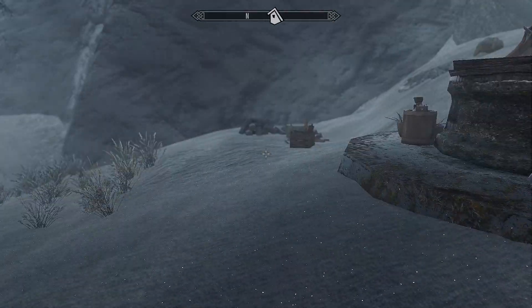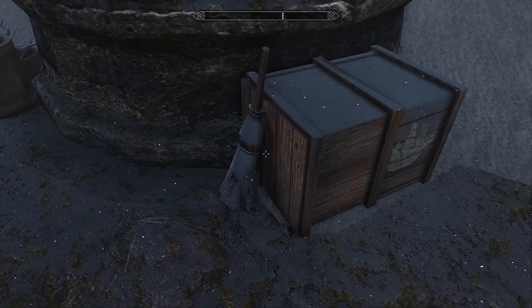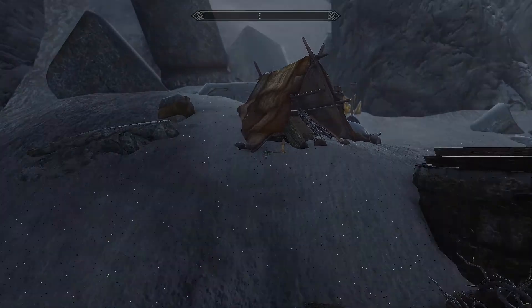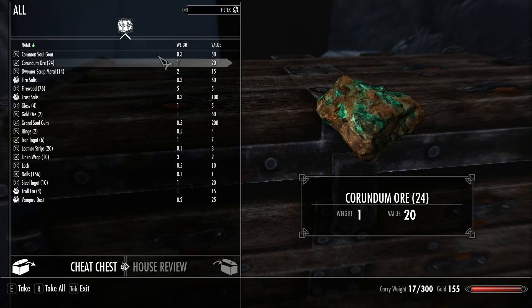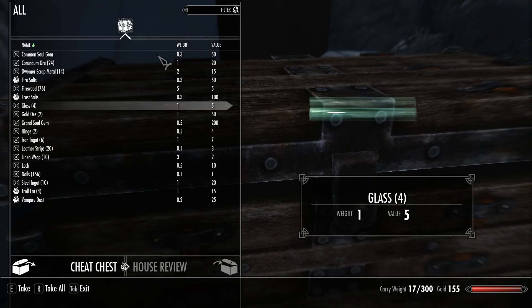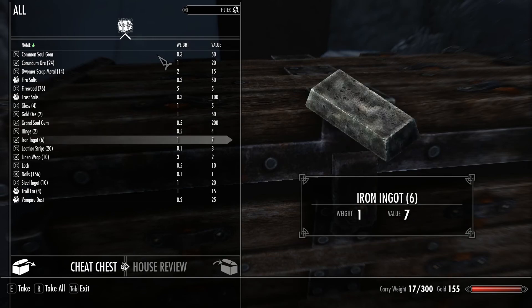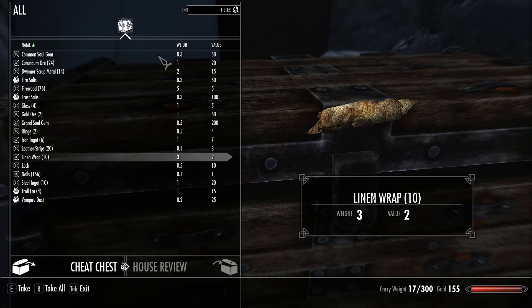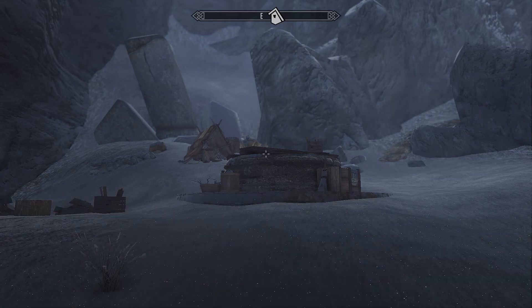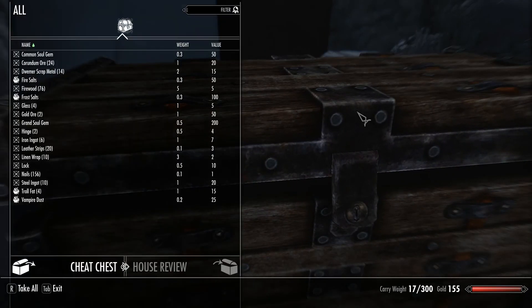But we're not through yet. Laying around and inside the well are construction crates used to refurbish and refurnish this new bit of fixed-up property. A fully completed well uses a lot of materials — I'm going to list them all off: one common soul gem, 24 corundum ore, 14 dwemer scrap metal, 1 fire salt, 76 firewood, 1 frost salts, 4 glass, 2 gold ore, 1 grand soul gem, 2 hinges, 6 iron ingot, 20 leather strips, 10 linen wraps, 1 lock, 156 nails, 10 steel ingot, 4 troll fat, and 1 vampire dust. Luckily there's a chest with all the required components you can get to by no-clipping through the ground right next to the well, so good luck with that.